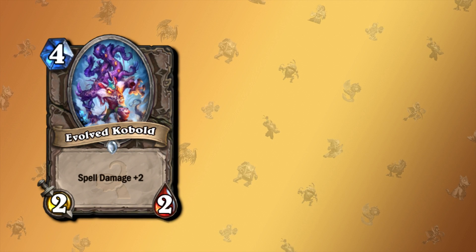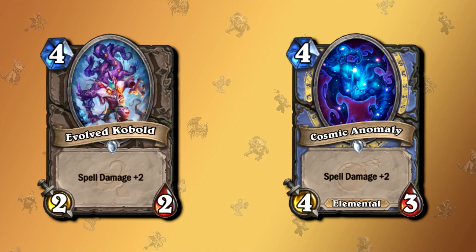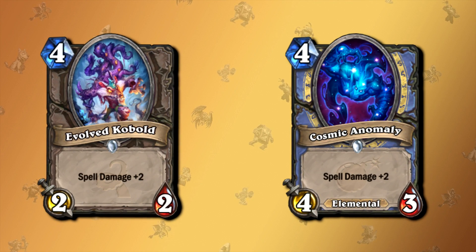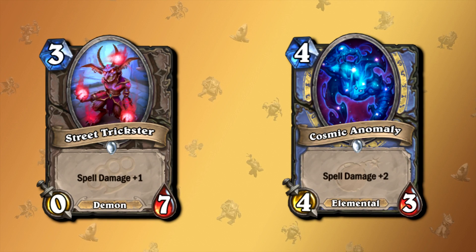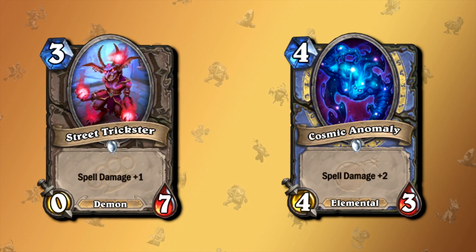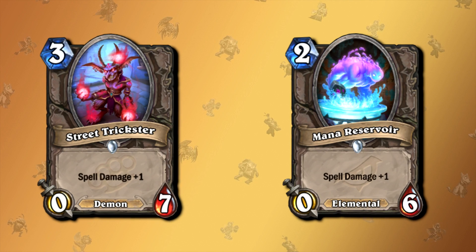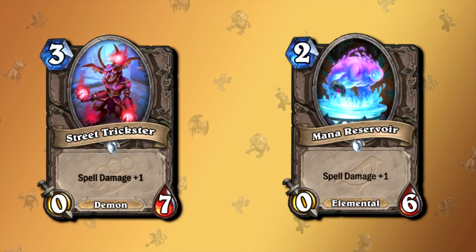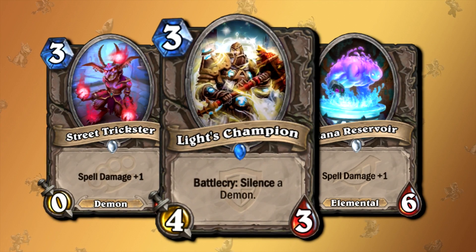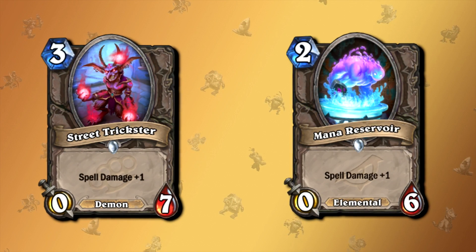So many spells, and yet just a couple minions have spell damage — like Evolved Cobalt. Evolved Cobalt used to see play in Freeze or OTK Mage. In Boomsday though, we get Cosmic Anomaly, which is the exact same card but has plus 2/plus 1 in stats, and is also an elemental, so it has synergy with other cards, can be reduced, and potentially have lifesteal if you play Frostlich Jaina. The same is true for Street Trickster from Gadgetzan — a 3-mana 0-7 demon with spell damage plus 1. Well, we got a 2-mana version of the exact same card which is an elemental and is only missing 1 health. The only upside to Street Trickster would be if you play it in Warlock and use an effect that resurrects demons, but Mana Reservoir, being an elemental, could be targeted with Sandbinder to be drawn from your deck. But yeah, those cards are just not good.